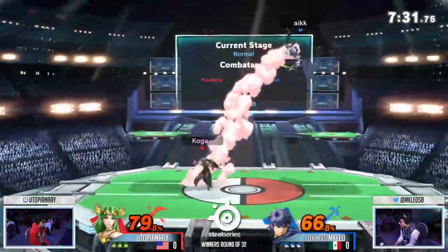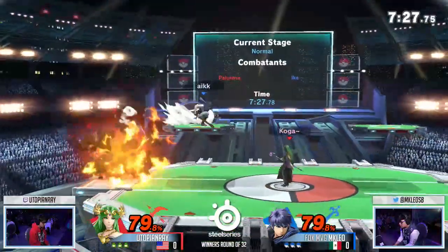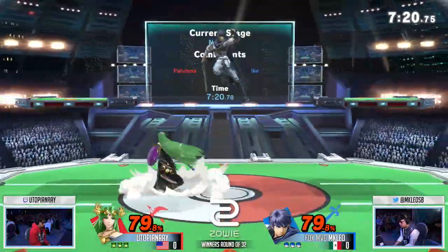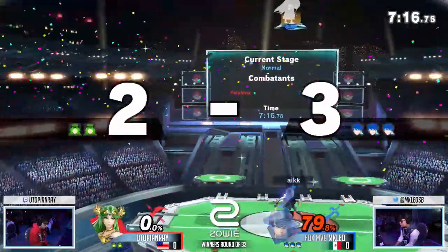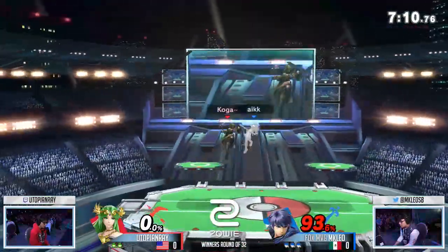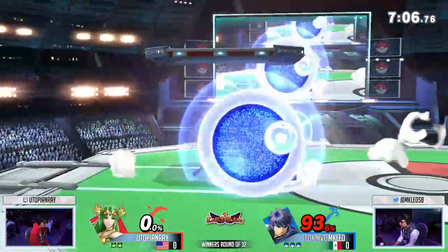Good punish right there by Ike. Another quick draw — he shortened it right there. You have a lot of different mix-up options on the ground afterwards from the quick draw. That's just terrifying to think about. Gets the back air. It's interesting to see how Leo is using it, because he tends to use it immediately at midrange because he's suspecting Utopian Ray wants to set up an Explosive Flame at that moment. So he's just zone-breaking at the moment that it looks like zoning might start.